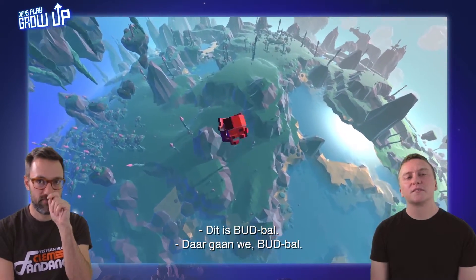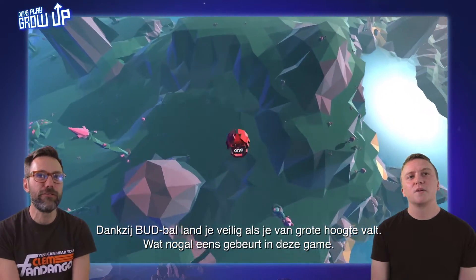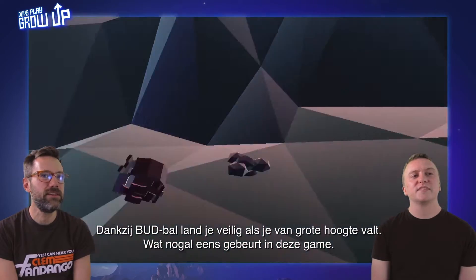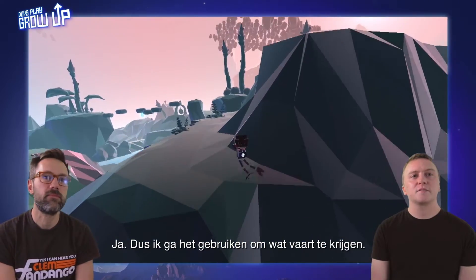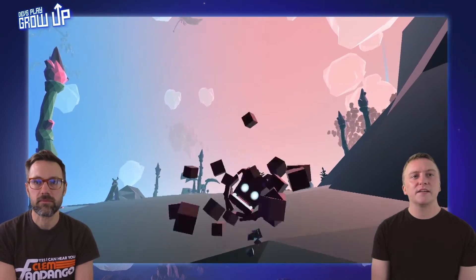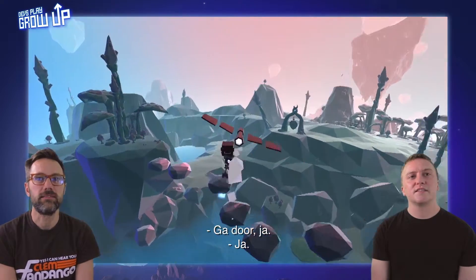Bud Ball! Let's go, Bud Ball. Look at that. Bud Ball gives you a safe landing when you're falling from a height, which you do a fair bit in this game. But you can also use it to get yourself up in the air — I'm going to use it to get momentum here. Boost. Boost. Boom. Into the glider. Yes! Awesome.